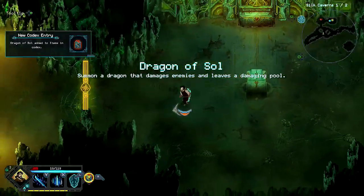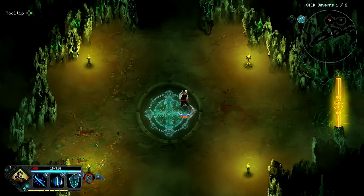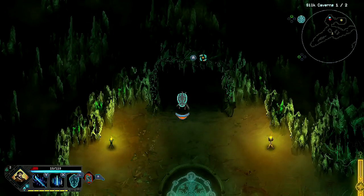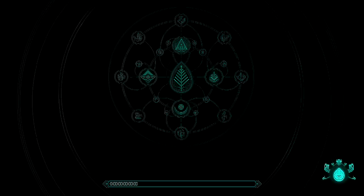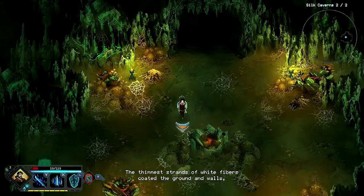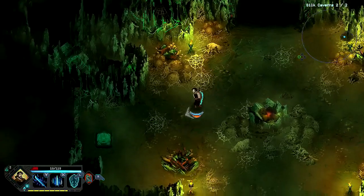This lets us get the Dragon Assault — summon a dragon that damages enemies and leaves a damaging pool. Let's see where the next leg takes us. If I don't get any further, I may do another video on this, but this game is just too good and I want to show it off. The thinnest strands of white fibers coated the ground and walls — evidence of the Silk Caverns living up to their name. I also like the narration.